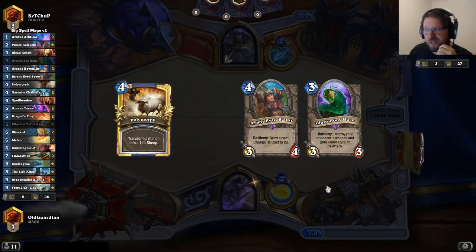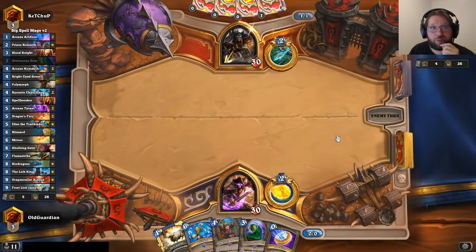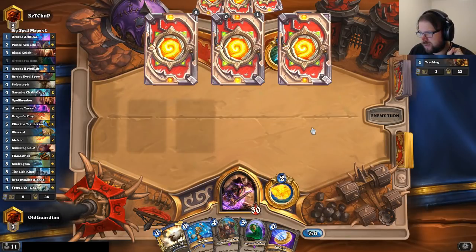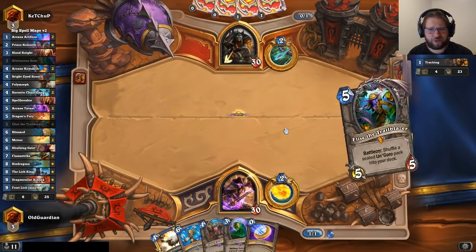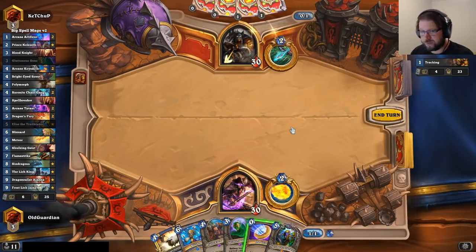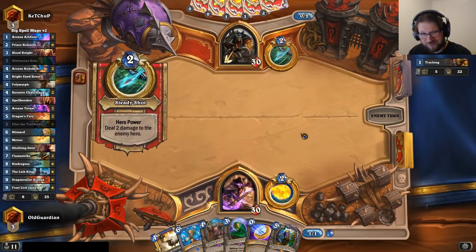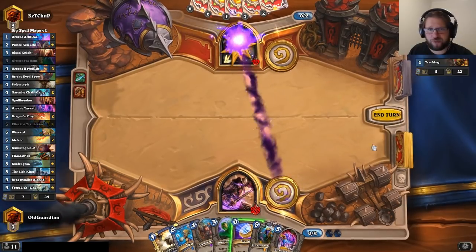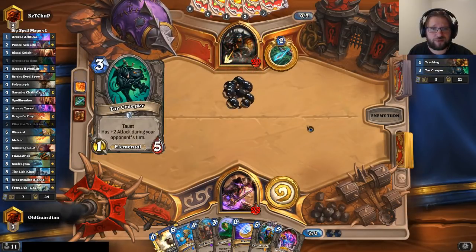Next game — Hunter. Hunter is very very tough, Hunter is the tier-one deck right now, probably the best deck in the game, as long as they can find the eggs. Warrior is in a terrible position because most important warrior cards are Epics — Brawls are Epics, Shield Slams are Epics, even the one-mana 1/2 is an Epic. So it's very hard to build any kind of cheap Warrior deck. He hasn't got the egg — wait, he does have the egg, he top-decked it.